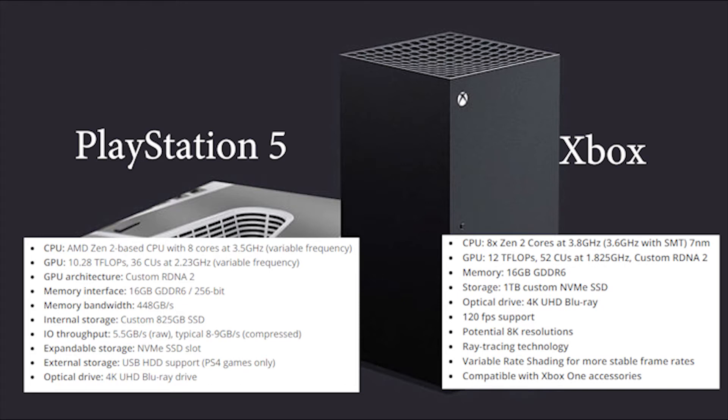Both consoles have a Zen 2 based CPU and both consoles have an 8-core processor, but Xbox has a 3.8 gigahertz processor — it's gonna be 3.6 on normal but the boost speed is gonna be 3.8 gigahertz — where PlayStation 5 is gonna be locked at 3.5 gigahertz. That's only about the processor.